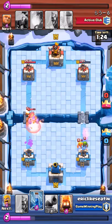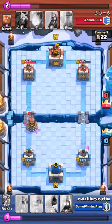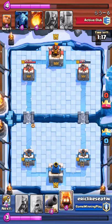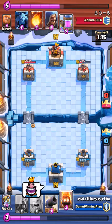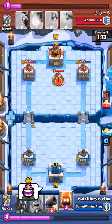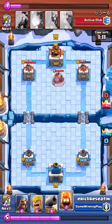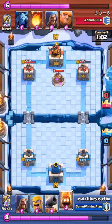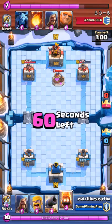So here we go — got my zap ready. Zapping against a sparky is really all about timing, and it's quite effective when done correctly. On the right-hand side, his right tower has taken some significant damage. He hasn't really caught on yet. I'm splitting my pushes and he's only countering one side at a time.